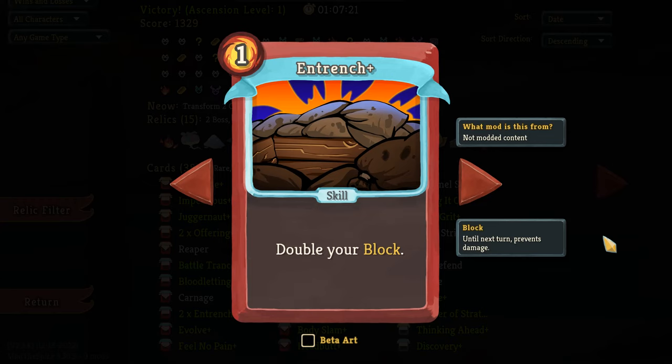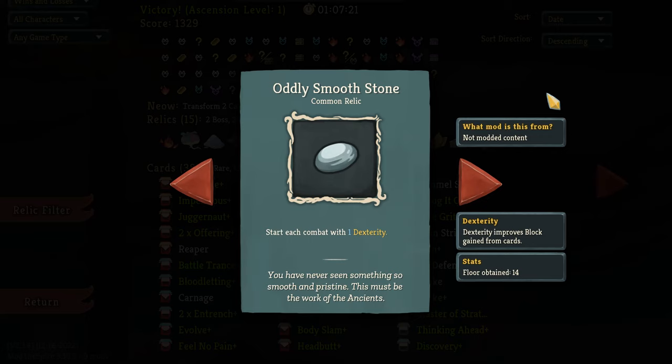But the real hero of this run is Entrench. When you are banking excess block each turn, you could eventually get there by adding little by little every turn — but why do that when you can just double your block? I've talked before about how powerful the word 'double' is, and if possible 'triple,' in this game. Doubling or tripling anything is a massive power boost. So when you are trying to gain a lot of block, Entrench is the best way to do it. If you start a block deck, you are basically just waiting to get Entrench, and then you win. As for Relics, Oddly Smooth Stone was very relevant for this run because we were so focused on blocking — having one extra dexterity made every little bit count, and it all adds up.